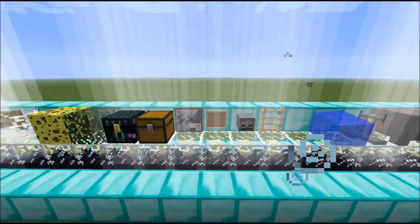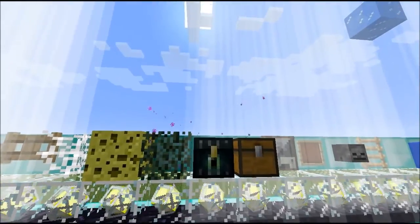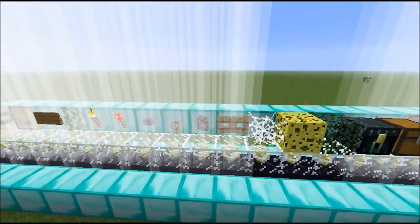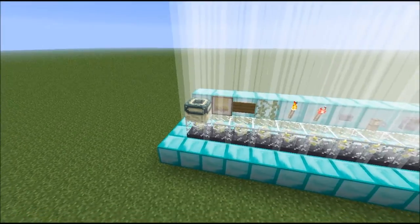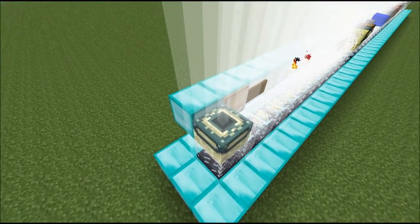Also threw some other random stuff in that I didn't think would block it. And chests as well - interesting, they don't block it either. I guess they don't block light either. And the end portal frame is kind of a neat one - you could light up the whole end portal frame in your stronghold if you wanted to.